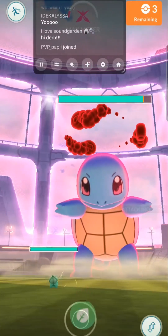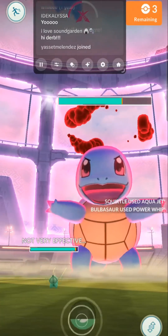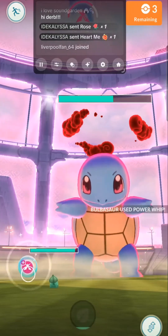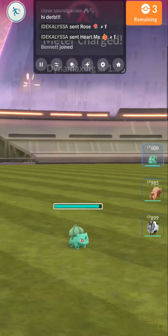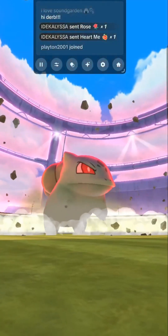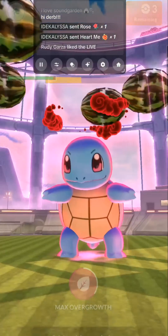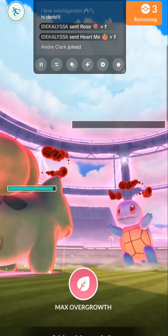Get him, Bulbasaur! Dynamax. Here we go. Boom. Let's go. Get him, Bulbasaur. Let's go — second Max Raid done.